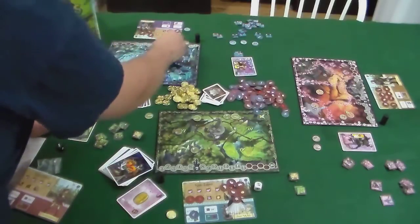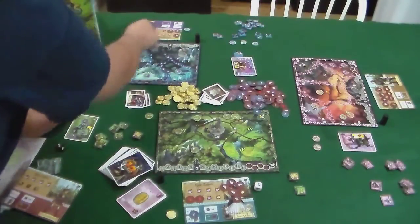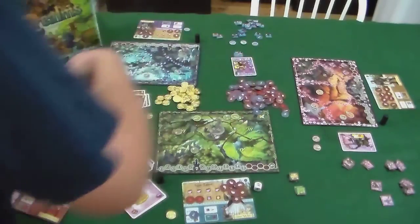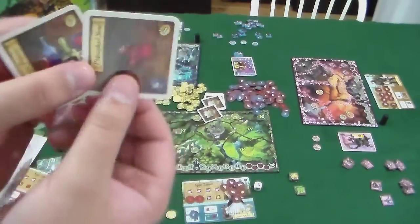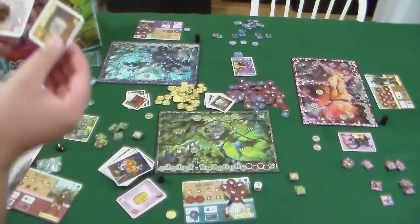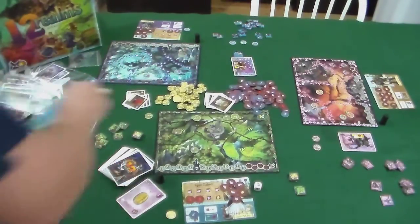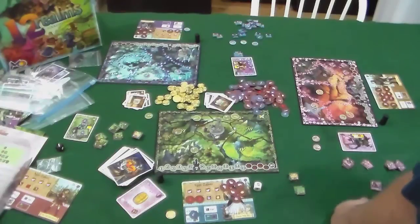D'Artagnan can't fight the Valkyrie unfortunately — this is rough. He'll go visit the town to see if there are any free town cards. Some town cards are free, so hopefully he can get one. Unfortunately not — no freebies for D'Artagnan. We won't spend his other swiftness. Next up is Siegfried.